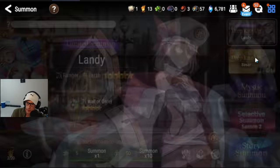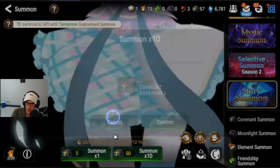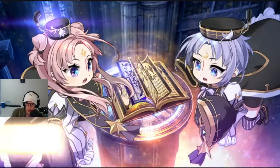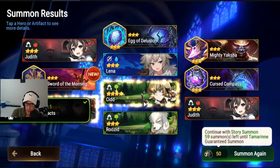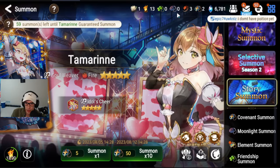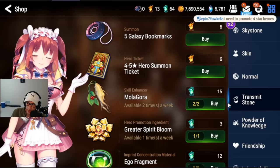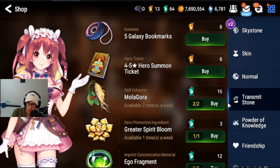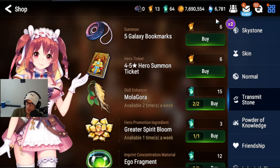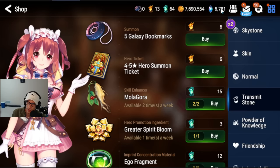If you have not gotten Tamarin yet, I did show a bunch of ways to get more bookmarks. You should be at about 70 to pity. I have 55 summons, so let's do a single and then a 10-summon. No luck still — looks like I'm going to end up pitying her. We did get another Sid and another Aureus. We're 59 from pity. Even though we're 59 from pity, I am not rushing to spend Skystones to summon. Keeping Skystones on your account and being patient instead of using them right away is always the best thing. Never just blow your Skystones on summons — wait until you know what character is good, do some research, watch guides.